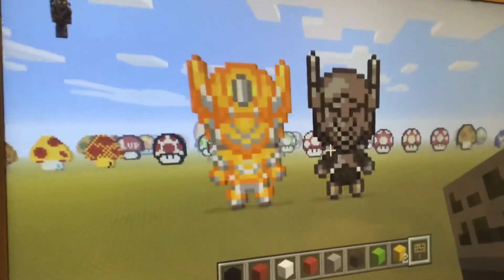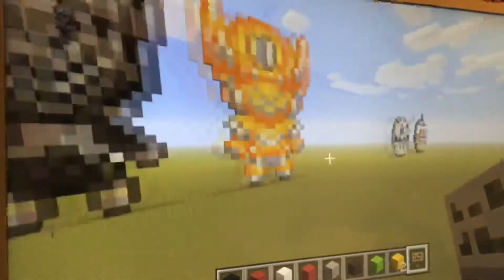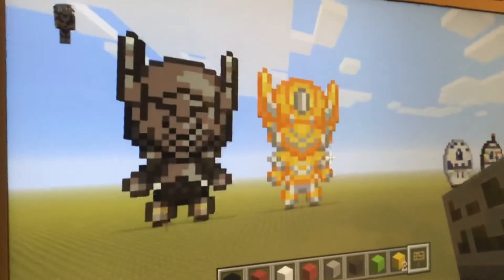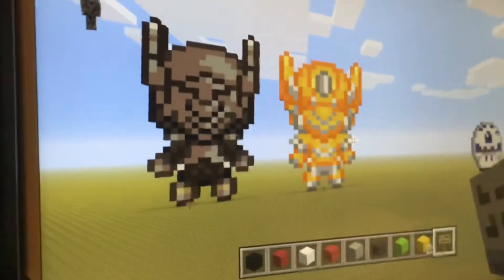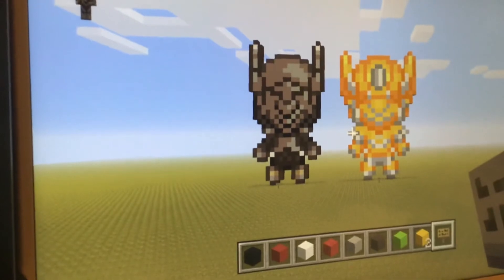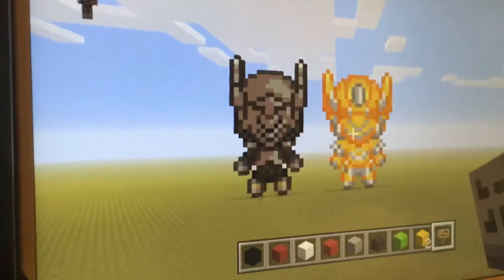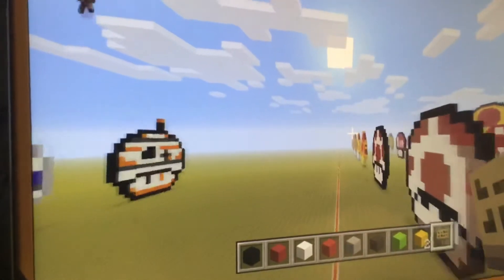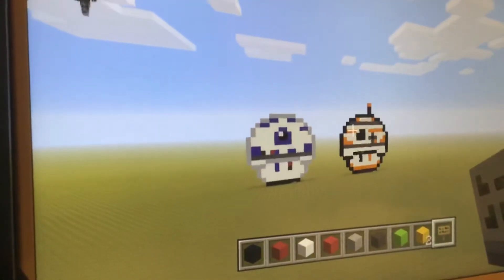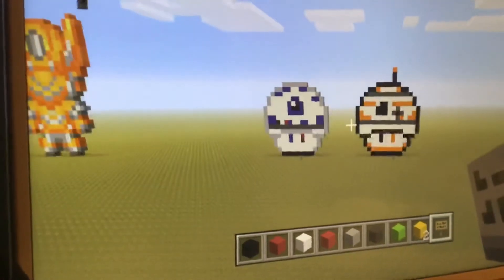So these two are characters from Brawlhalla. You probably know — if you're on my channel, you've probably seen my most popular video which is about Brawlhalla, so you know I play that game. Basically this is the hero legend Orion with his default skin armor, and this is the Dark Age Orion skin. If you've played the game you'll probably recognise them. I didn't make these sprites, I just rebuilt them in Minecraft — I don't know where to credit them, but they aren't my designs. I did translate them to Minecraft though. And then these are just custom Star Wars mushrooms that my friend made, that I sort of rebuilt over here.